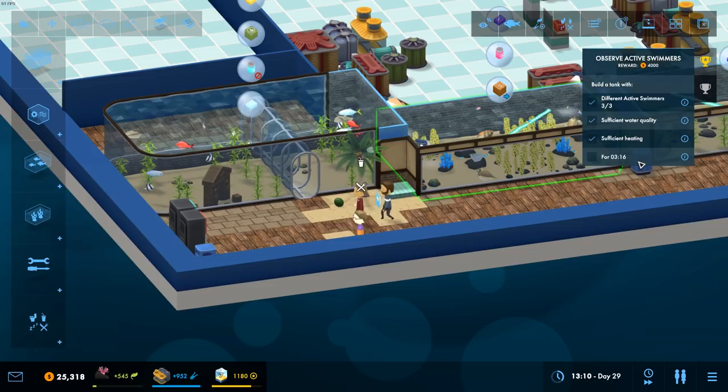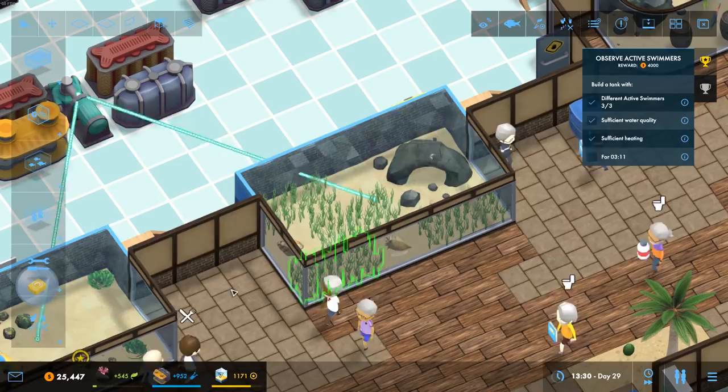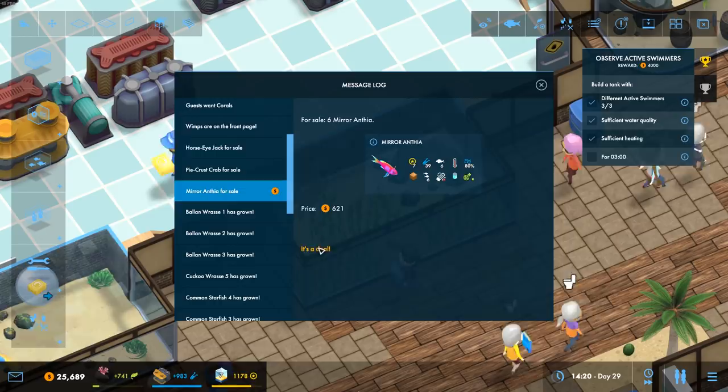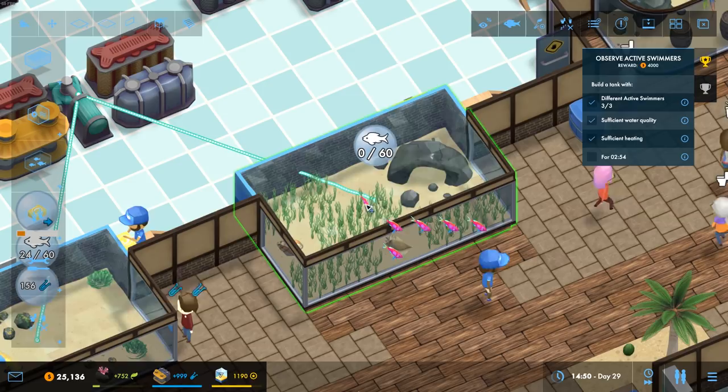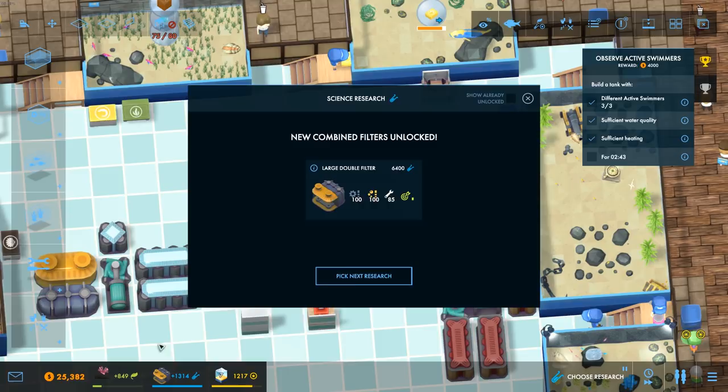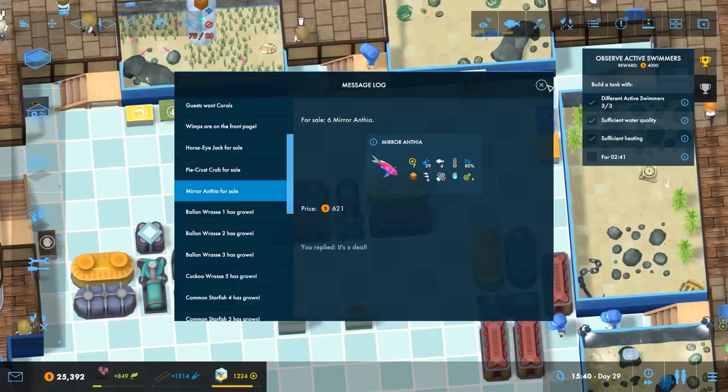This is now an empty tank so we're going to fix that by buying those other six - they shoal and they need supplements and orange product. I'm going to take those and try putting them in here. Low water quality - that's fine, we can get a bit of extra water quality. Let's stick a little nitrate filter on the top there just to up that water quality a little. Otherwise they're good to go - that's going to bring us in some science points. Lovely.